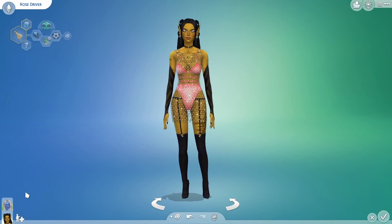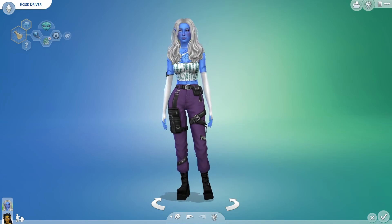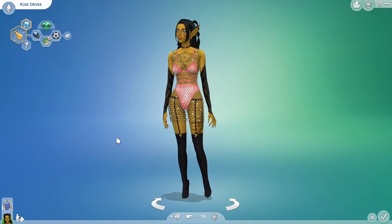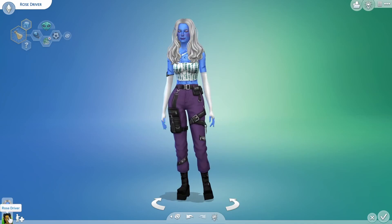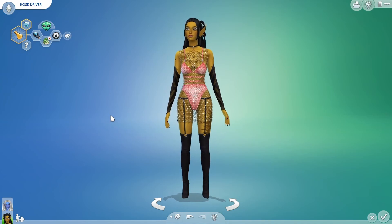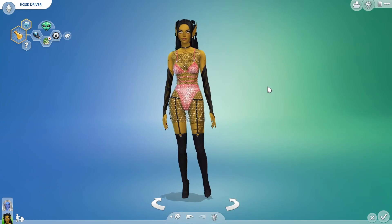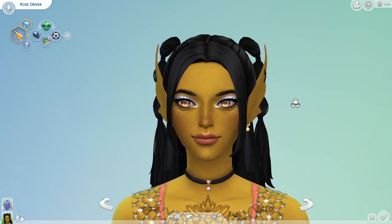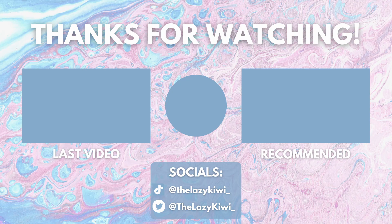Let me know what you guys think about all of this, because I had a lot of fun making these two. They look so funny — I really do like it. Let me know which one is your favorite form: the quote-unquote human form or the actual alien form. Thank you all so much for watching. If you enjoyed this video, please do consider liking and subscribing to my channel, and I will definitely see you all in another video. Goodbye everybody!